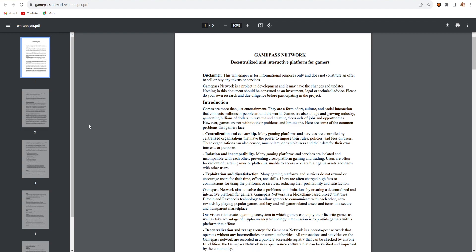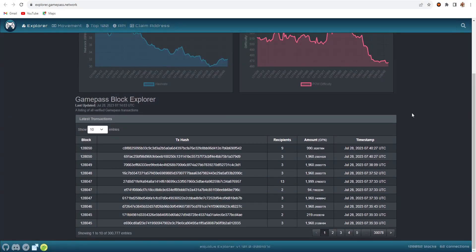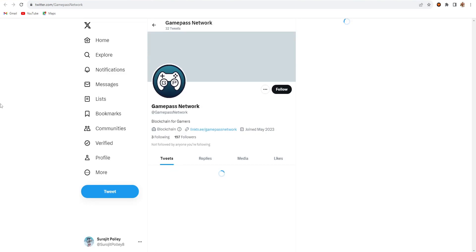If you want to join the GamePass community or mine GPN, you can read the whitepaper. The explorer shows the current hash rate and difficulty — difficulty is right now around 461.39 — and you can see the coin supply, block rewards, GPN amounts shared, and timestamps. The main official social channels include the Twitter account for GamePass.